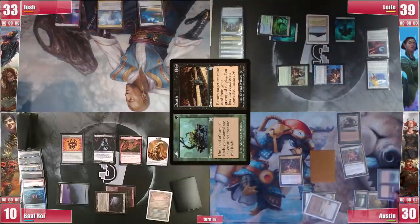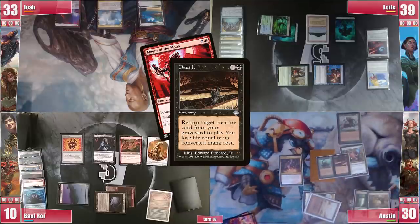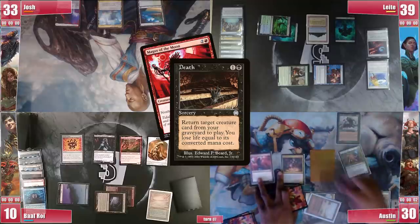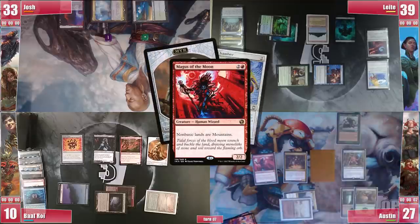Austin starts his turn casting a removal spell targeting Magus of the Moon. Baal could respond but fears dying to the bird so he just taps for blue just in case. Josh notes his Mesa can get nothing other than a Mountain or a non-basic that becomes a Mountain, so he taps blue and green from his other 2 lands. Magus enters and Austin loses 3 and gets another Myr.